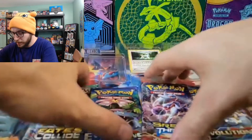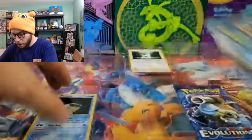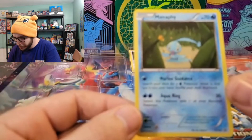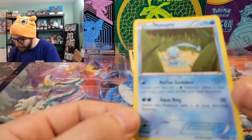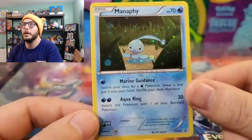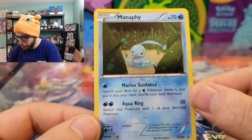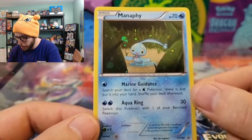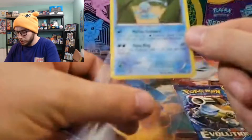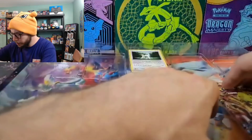Last but certainly not least — I have to be very careful getting this card out — oh my gosh, and there was a Manaphy behind the pack! That's cool. Manaphy: Marine Guidance — search your deck for a water Pokémon, reveal and put it into your hand. Aqua Ring: switch this Pokémon with one of your benched Pokémon. Not bad, it does 30 damage. We'll put that there.